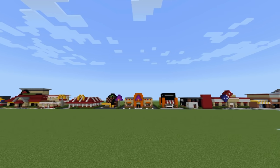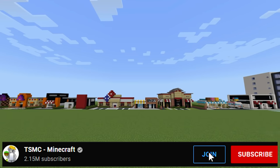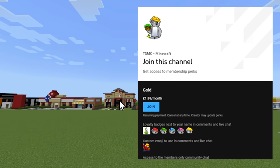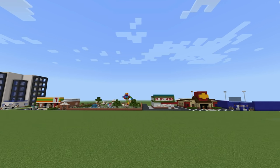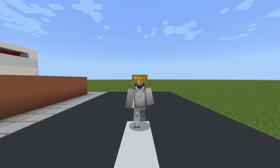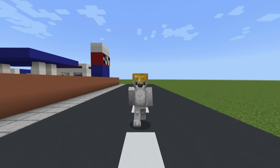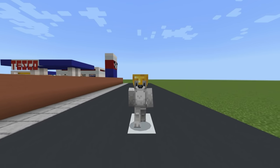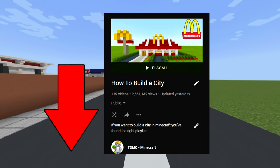I am going to put this world up for download, and I think the best way to do it is to reward my loyal channel members. If you are already a member, you will be able to find the link in the members section on the channel, in the members posts. If you do become a member, you should be able to have access to that as well. However, don't feel pressured to become a member just for that perk - I just thought it'd be a really cool thing for my current members.